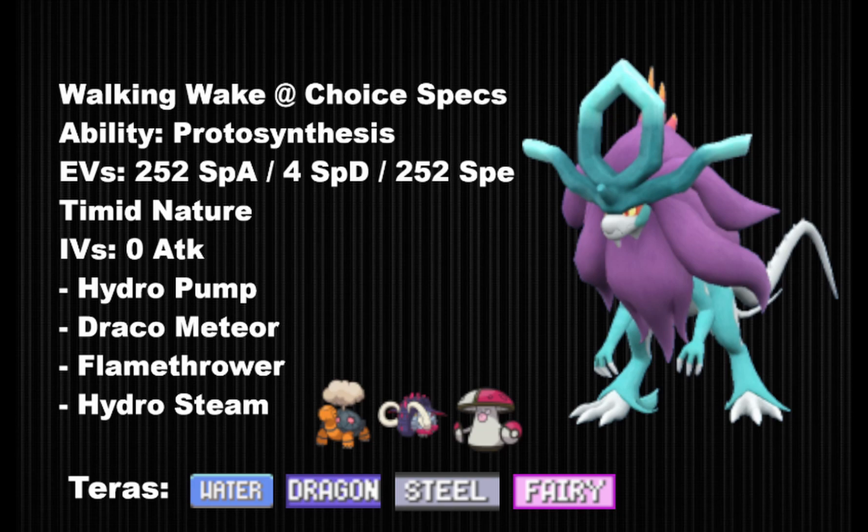Today I'm going to be showing you how to use the new Paradox Pokemon Swigun, aka Walking Wake, that was released yesterday in Pokemon Scarlet and Violet. I will tell you all the sets, all Teras that can work, EV spreads, as well as partners that work well with this Pokemon if you want to make a team with it.